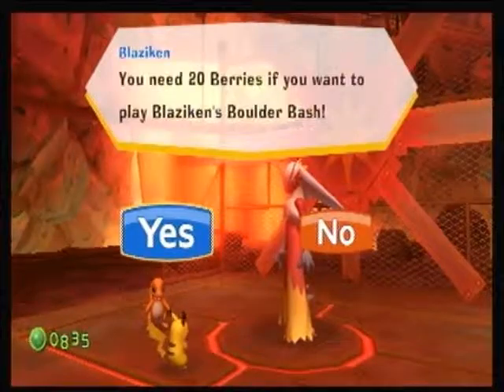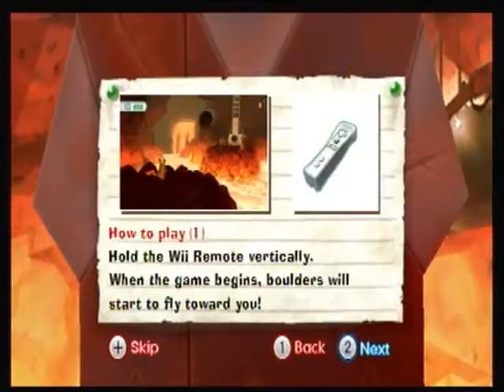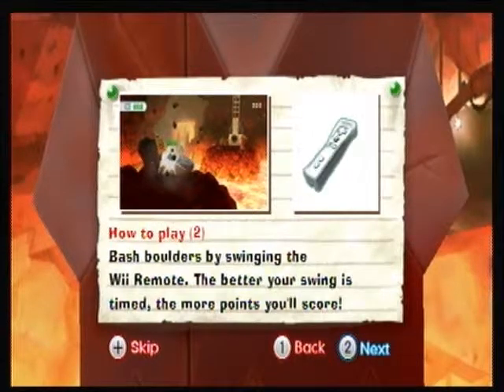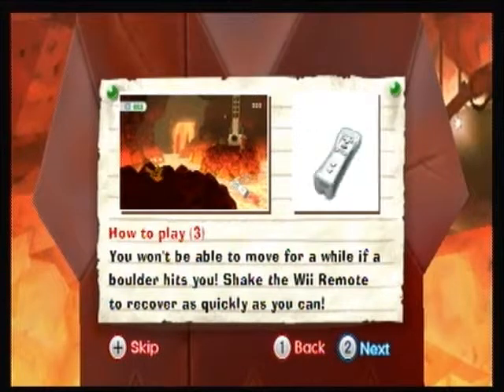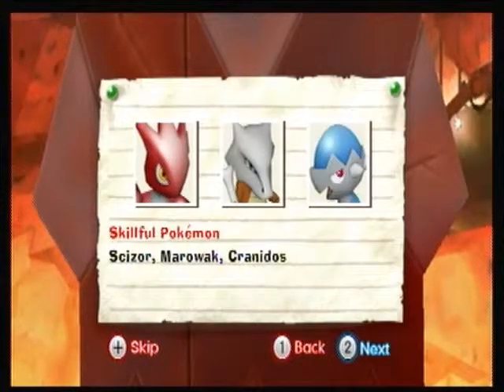You need 20 berries to play Blaziken's Boulder Bash. So we have Boulder Bash, and we had Block Barrage. Blaziken's Boulder Bash: boulders fly towards you, the more you hit, the higher you score. Goal is 5000. Hold the Wii Remote vertically. As the game begins, boulders will start to fly at you. Bat back the boulders by swinging the Wii Remote — the better your swing is timed, the more points you'll score. If a boulder hits you, shake the Wii Remote to recover. Scizor, Marowak, and Cranidos are the best Pokemon to use here.